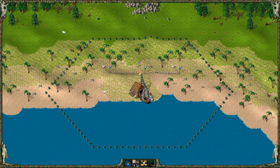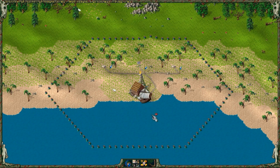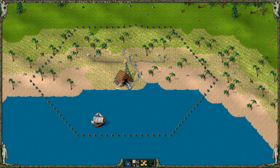The new colony harbor is ready. Connect the roads. The ship is now leaving to get the resources needed for building. This is a very important step.